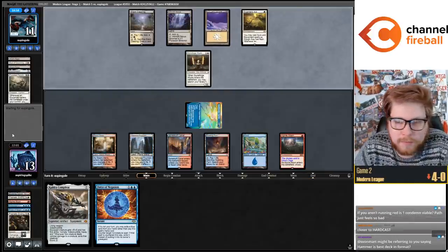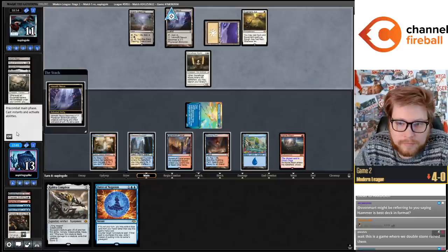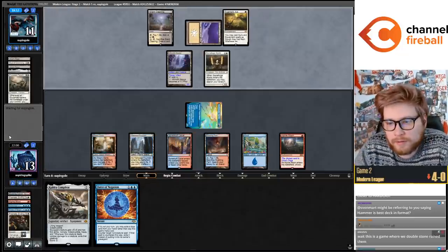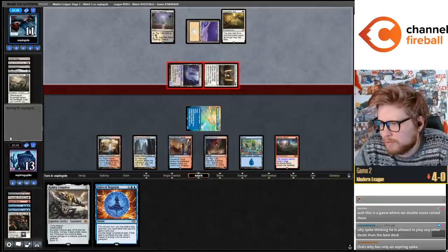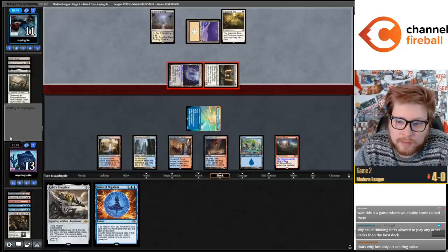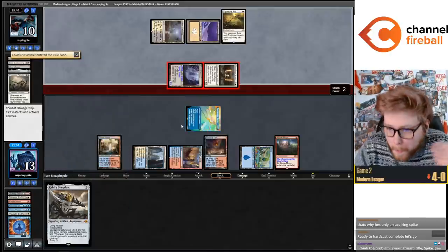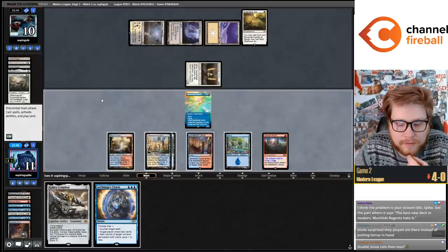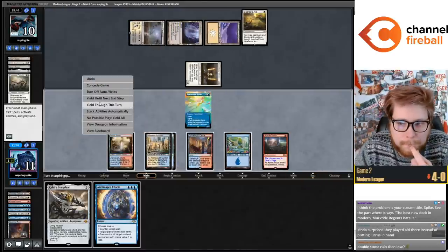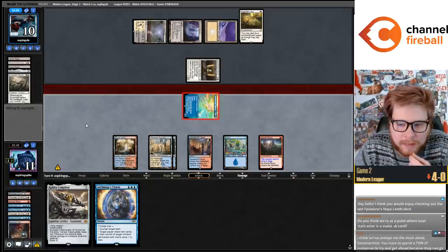Is Condemn viable in Red? Maybe, seems fine. Drawing - we did mulligan this game. Their deck is very resilient. Scary. Leave the Spell Stutter Sprite back to block Nexus? Probably better to keep the aggro going. Is Seasoned Pyromancer a viable cyborg card? Yeah, Statocaster is probably fine. I'm drawing two - we have enough mana that I'm not too worried about Esper Sentinel. Gonna leave those Sprites back to block here.